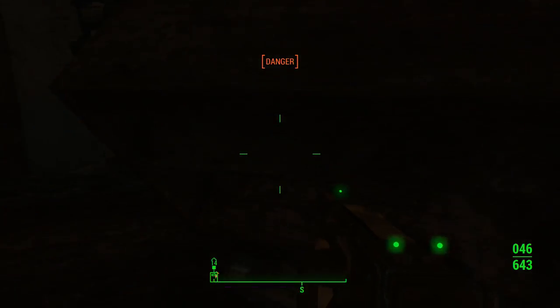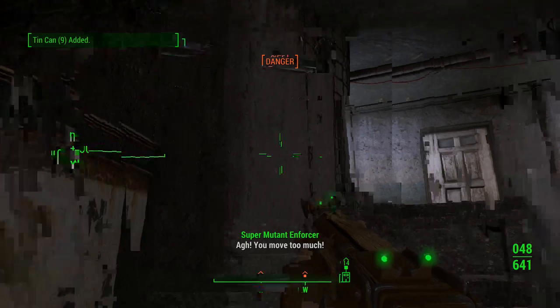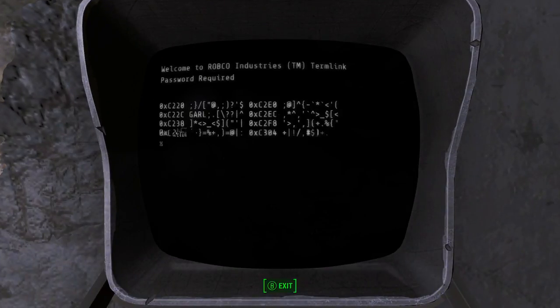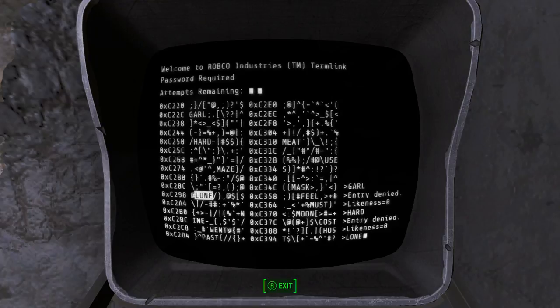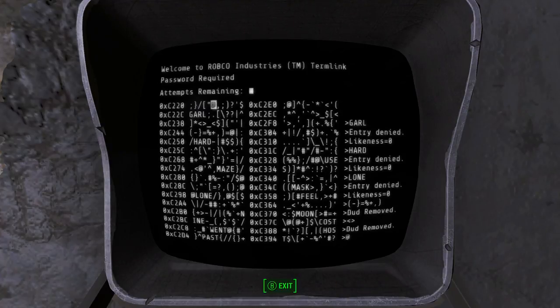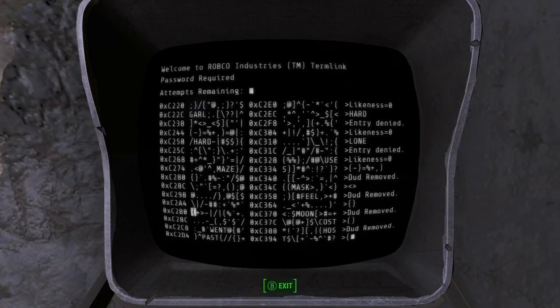Yeah, this is a general store — has to be. There's food and all kinds of other random stuff. Tin cans. It's useful in that it's cutting out stuff I don't need.